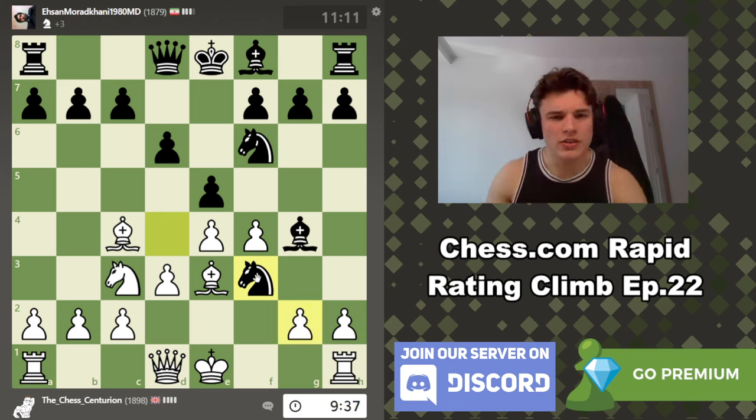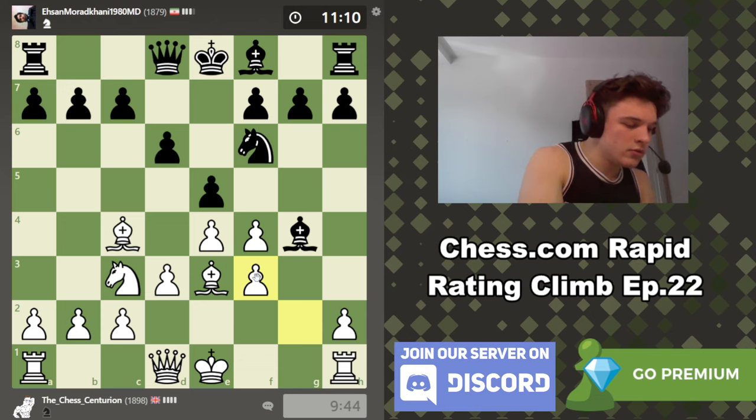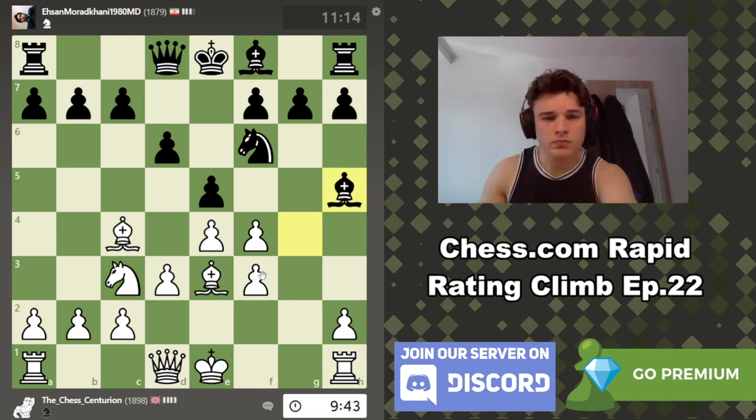We will get into some of it in the game analysis — on move 7 if he plays Bishop e7, whether we can get an advantage from that. But okay, we don't get that. He trades the knight, opens the g-file for us, and goes Bishop h5. The thing is, this bishop can get really stranded in these types of structures because he's kind of blocked off from entering back into the game, especially if we play f5 at some point.